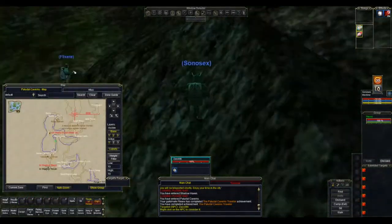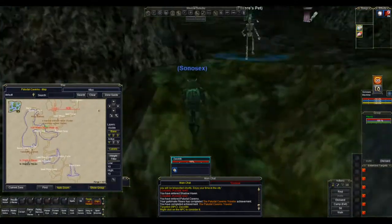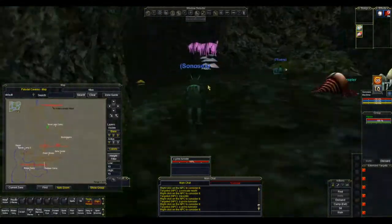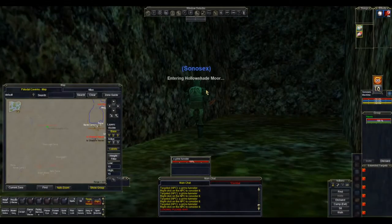In Paludal Caverns we're going to run up here, going up the east-hand side, across the first bridge north, and then follow that round into the northern caves as far as you can go, then taking east and then north to the northeast corner.